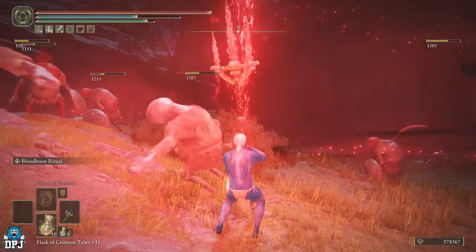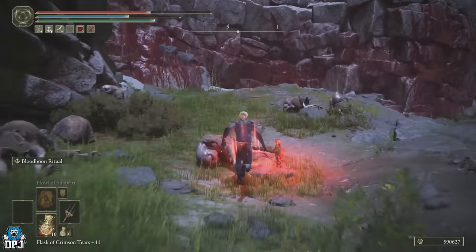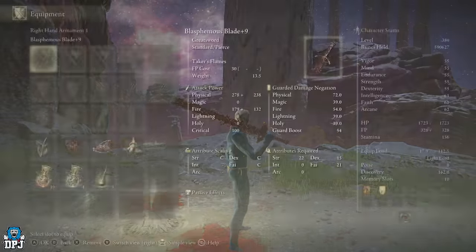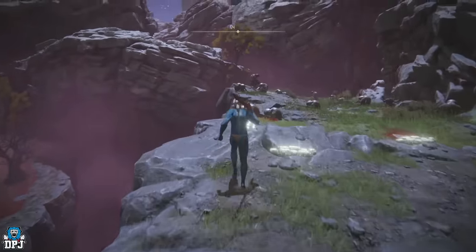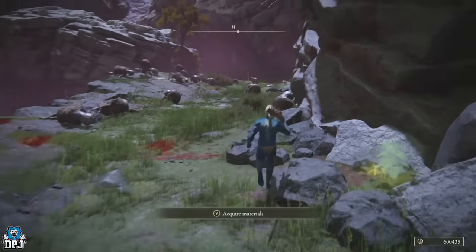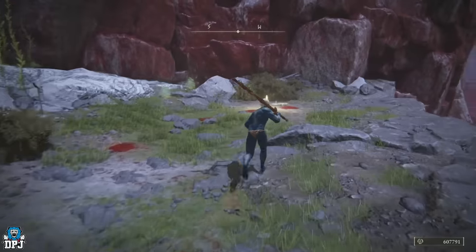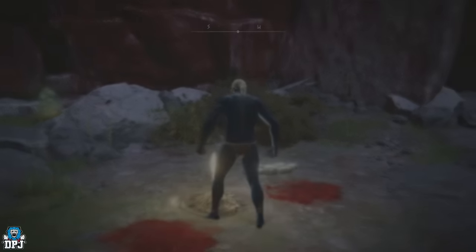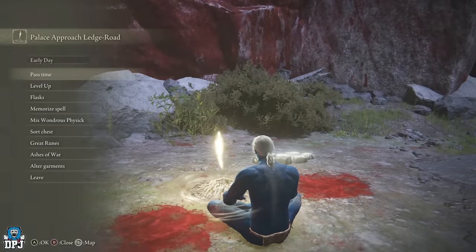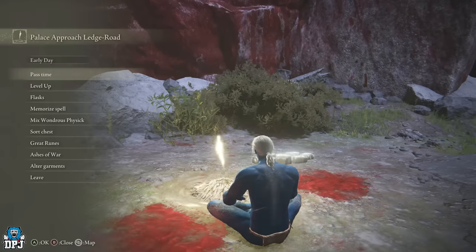After taking out the enemies, just fast travel back to the grace. The Blasphemous Blade is another great weapon for this — it has a great ranged effect where you can stand at the top and shoot it down both sides. You've probably seen many builds on this. You won't get all the enemies but you'll still earn quite a bit of runes. Those are the four best rune farms in the entire game — unless something new is found, the Mohgwyn hill Sacred Relic Sword farm is the best. If you enjoyed the video, leave a like, subscribe for more, and I'll see you on the next one.